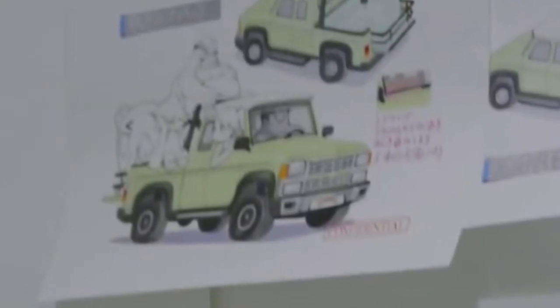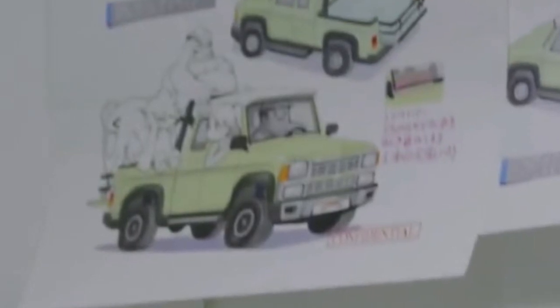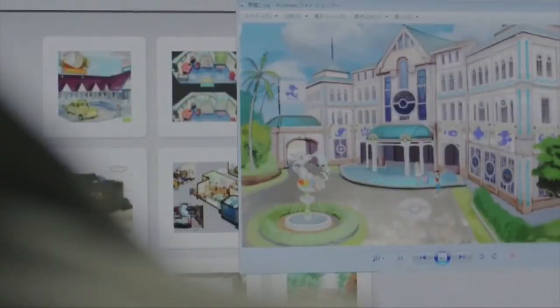This looks like some kind of jeep with some Pokemon in the back of it. This is a Japanese guy looking at a computer. And now this is an image of a very large building — there are some more details and I'll zoom in in just a second.